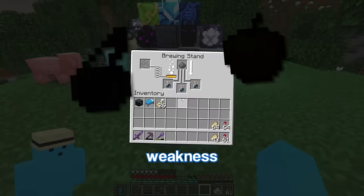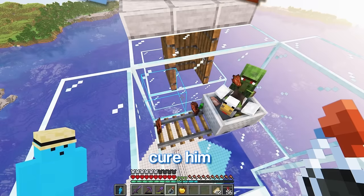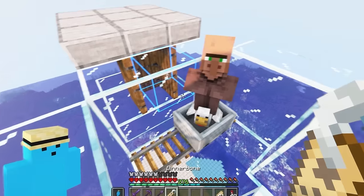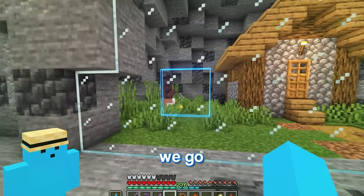Now I'll just shoot all the ones I don't need, make a weakness potion and golden apple to cure him into a villager. And there we go. Now I've just got to take him all the way down there. And there we go.